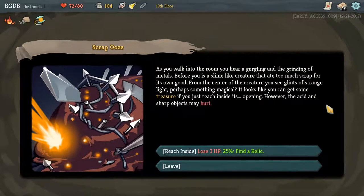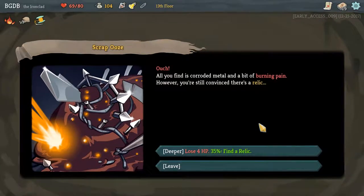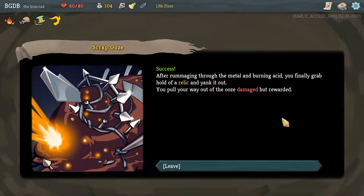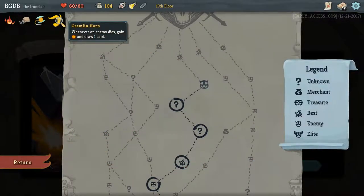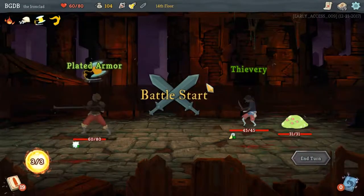As you walk into the room, you hear gurgling and grinding of metal. It's a slime-like creature that ate too much scrap for its own good. From the center of the creature you see glints of strange light — perhaps something magical. It looks like you can get some treasure out of it but it's going to hurt. I have a 25 — well I'll lose three health, that's literally nothing. I got it. Whenever an enemy dies, draw a card — that's helpful I guess for a fight. I lost a little bit of health but I'm okay.